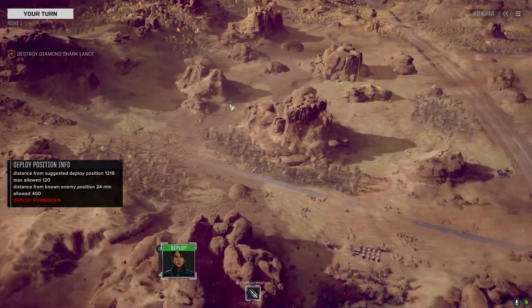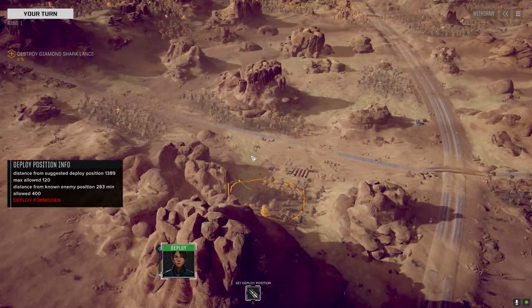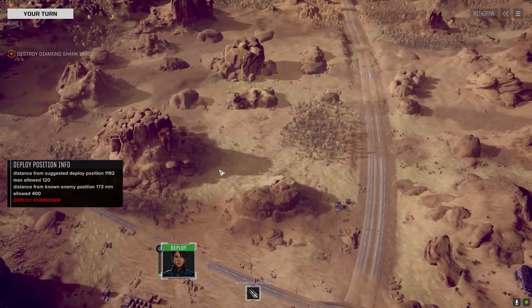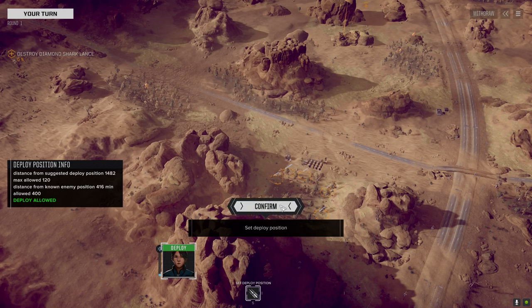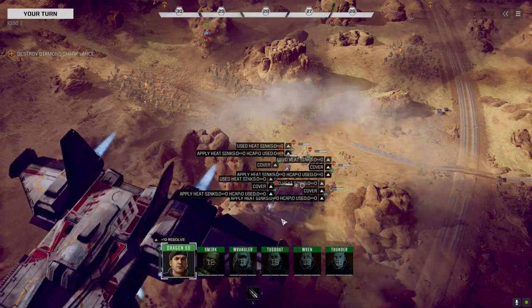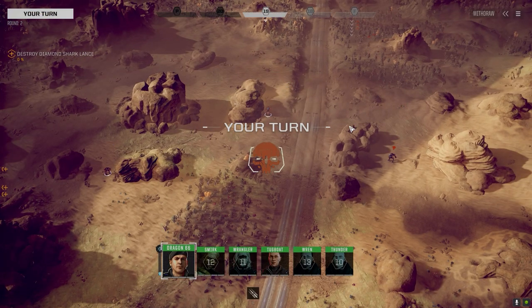These guys start out spread out across here. What we want to try and do is a defeat in detail — kill as many mechs as we can while staying hidden from as many mechs as we can. I'm thinking we're going to drop here in the trees, work our way this way, use the cover, and try to kill them individually. As long as we're not facing a lot of long range units, we should probably be okay. Let's drop here. We might have a guy on a rock here, which is bad.